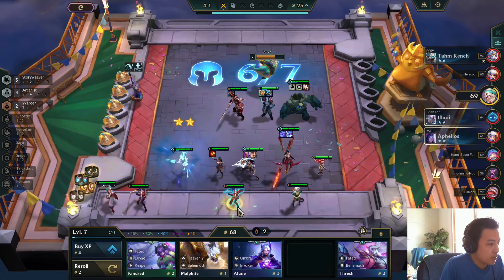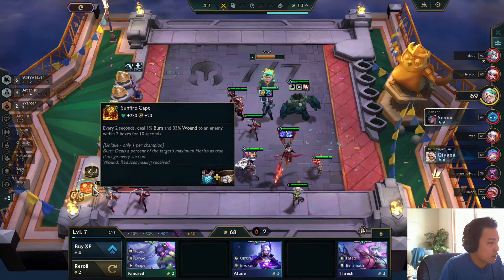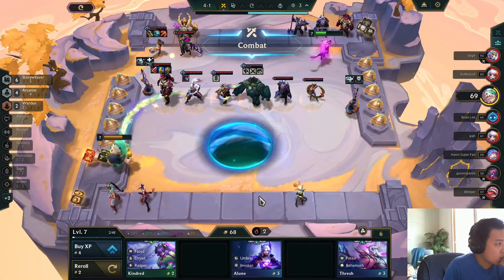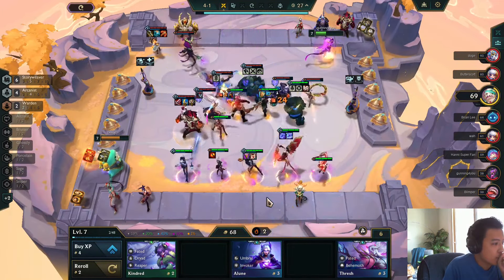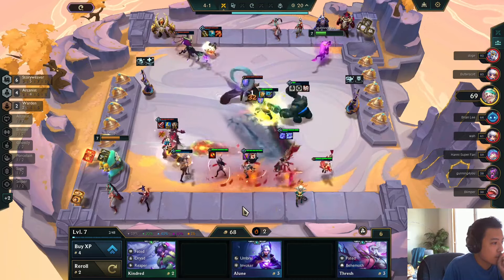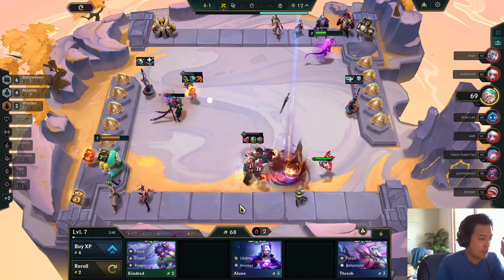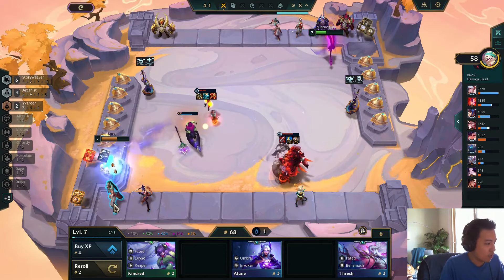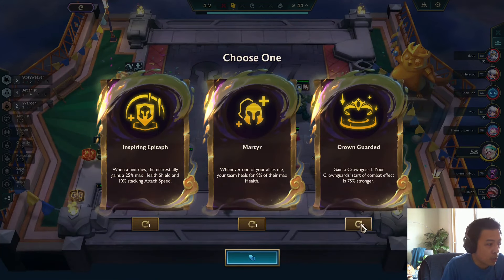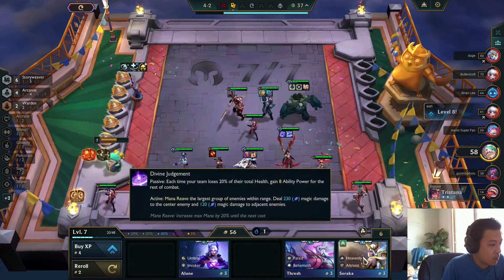Not a lot going on this turn — just transforming another item and stacking one turn before leveling. I'm getting run over by duelists. I need 7 story weaver to be able to kill the Volibear. Epitaph and Martyr are both excellent — I think Martyr is just slightly better overall. Let's find 7 story weaver.